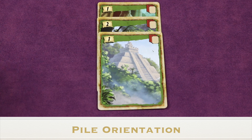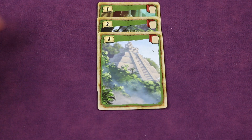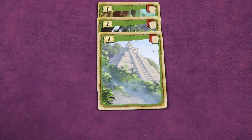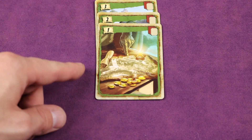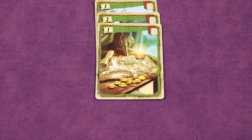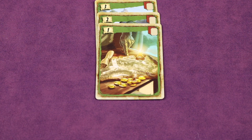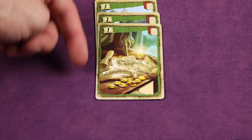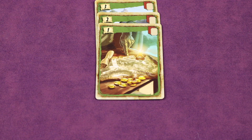The sequence of cards in each stack is relevant, but the orientation of the stack does not matter when resolving in the day phase. Whether the one-two-three runs top to bottom or bottom to top, you can still move six, because the sequence is what matters most. Whichever orientation gives you the best move for your turn is the one you can use.